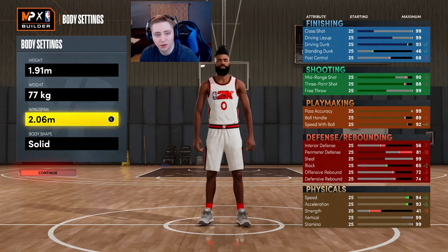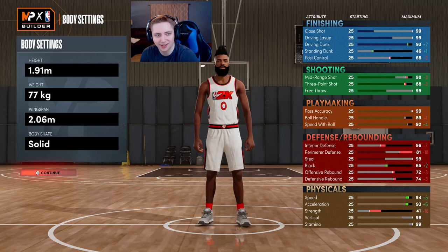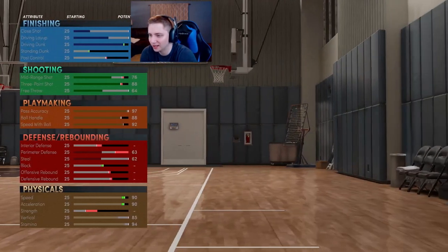The wider wingspan will lower our three-pointer and ball handle by just one point each, but it doesn't matter because those are the stats we're going with anyway. For body shape, this is up to you — I personally usually go with solid or compact, but again this is preference.